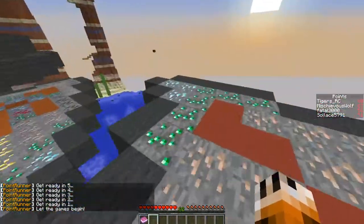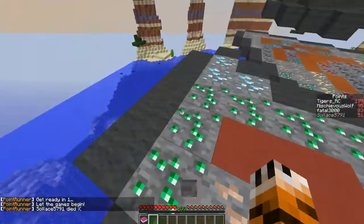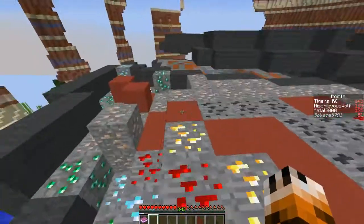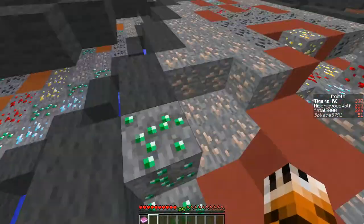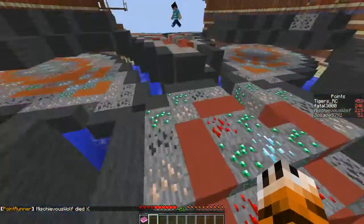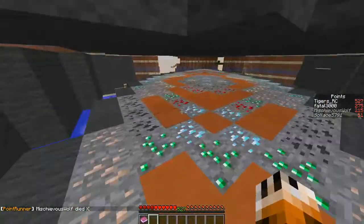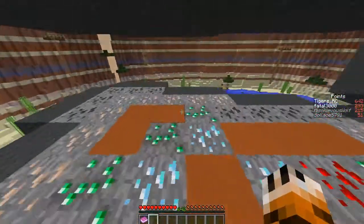I'm going to start off in these corners, running over all the diamonds. You can see that gives me a ton of points on the right side. Typically this game can get pretty fast-paced — looks like somebody just died. I think that was a tough spot. I'm going to slow down a little bit and spread myself out.